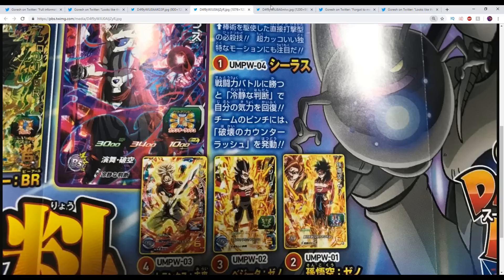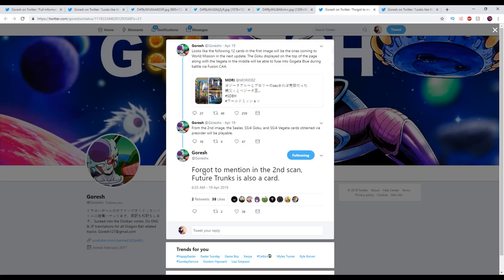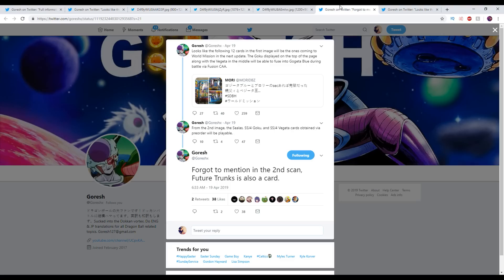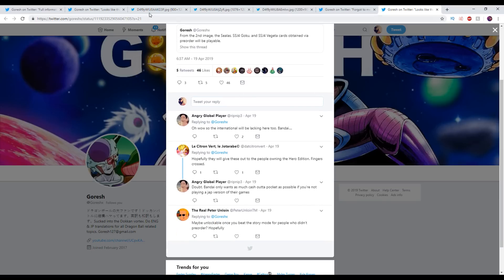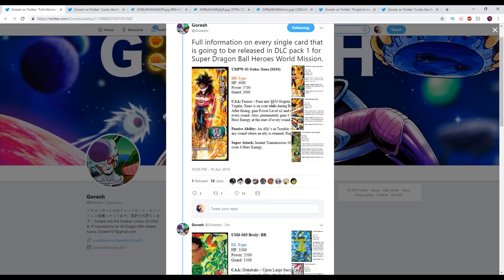So anyways, this is what is coming. These are the three V-Jump images where they talk about all of that stuff. Again, huge shout-out to Goresh. He also did say — forgot to mention the second scan — Future Trunks is also a card. It looks like this is Japan-only since the exact physical cards were given out to people who pre-ordered World Mission. We'll have to see how they handle this outside of Japan. I'm pretty sure they'll just add the cards in for us regardless. This should be free DLC, for the record. So let's go ahead and take a look at the cards.